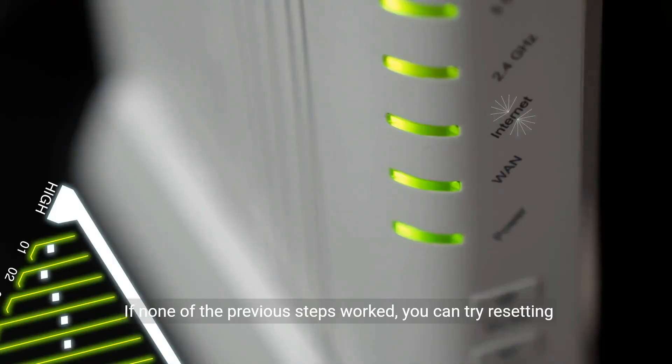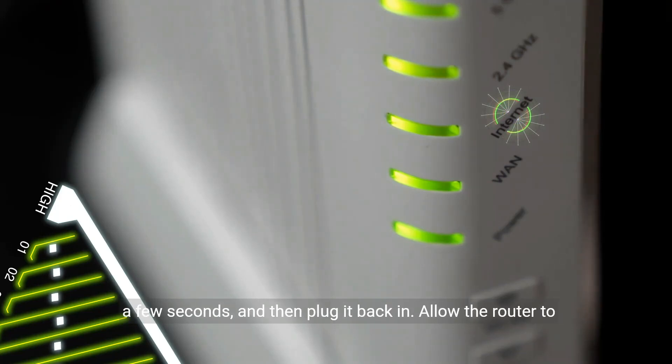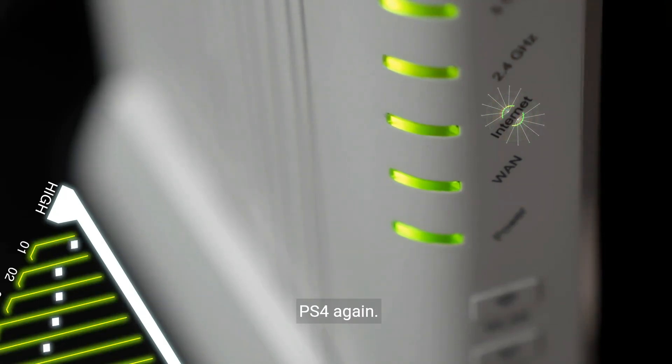If none of the previous steps worked, you can try resetting your router. Unplug the power cord from your router, wait for a few seconds, and then plug it back in. Allow the router to fully restart and then test your internet connection on the PS4 again.